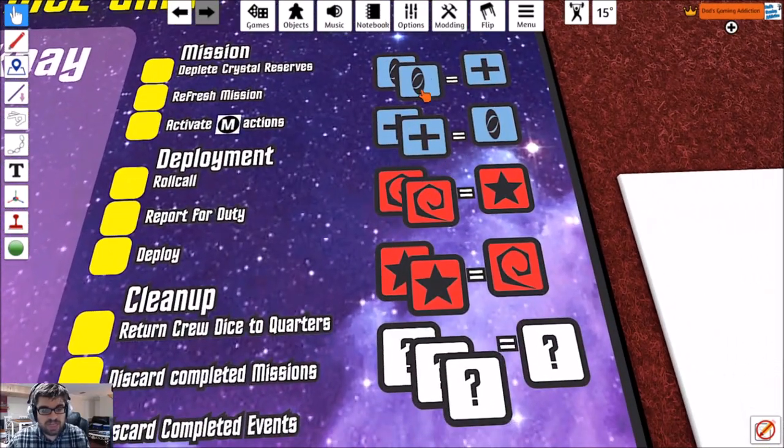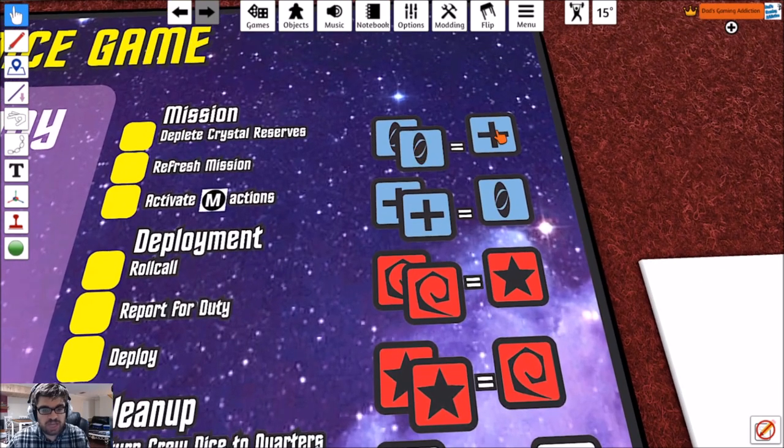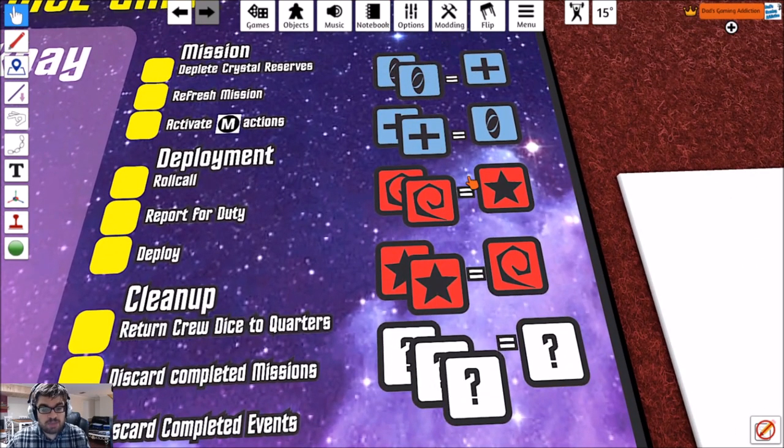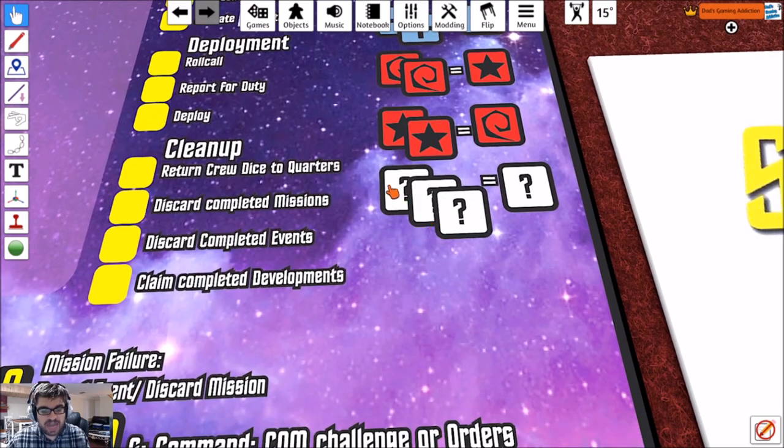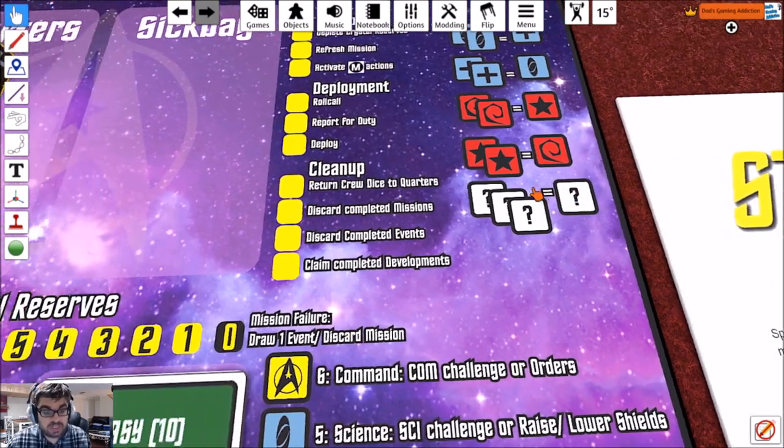As far as manipulating dice, you can spend two science to make it a medical, or two medical to make it a science. The same thing applies with engineering and security. And any three dice can be converted to any one die that you want.